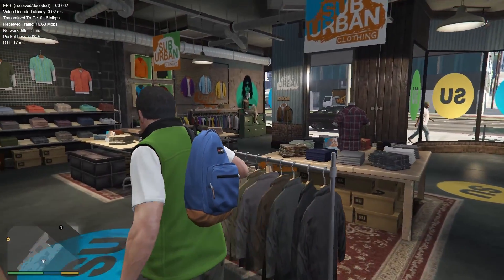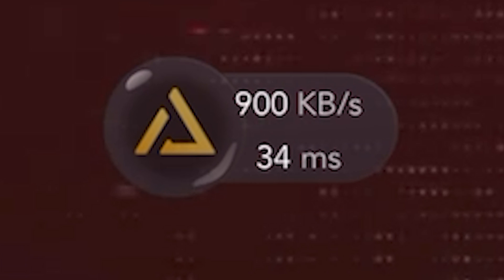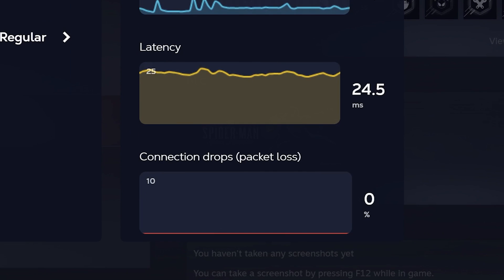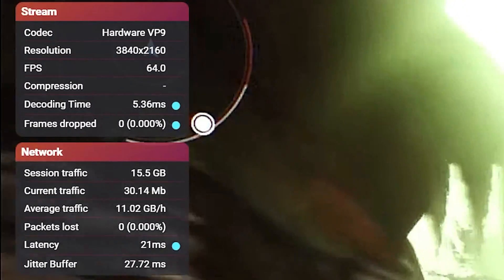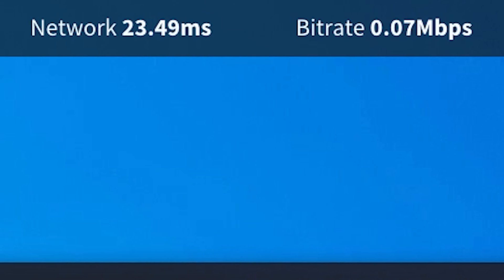Other platforms have this too. NetBoom has a real-time network monitor. JoyArk has a network monitor as well. Shadow has several networking stats on their quick menu, which is nice, and you can even install a Chrome add-on for Stadia to provide network stats — rest in pepperoni. Parsec also displays network stats on the Parsec menu.